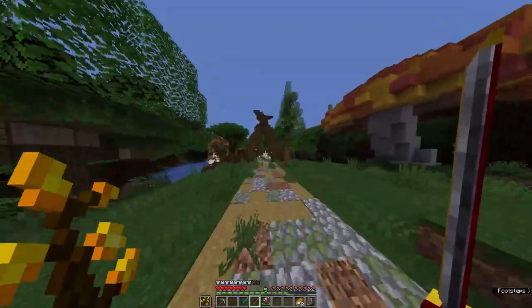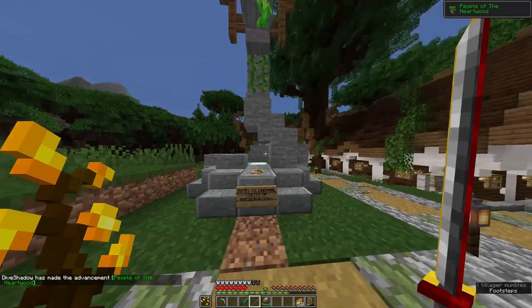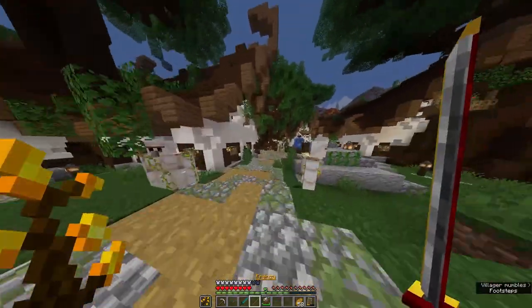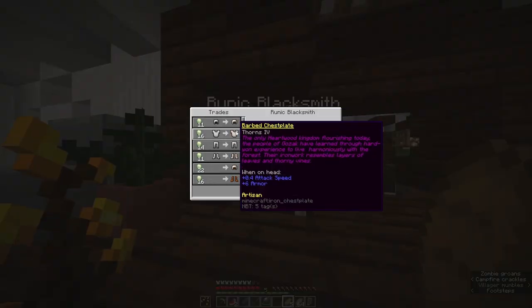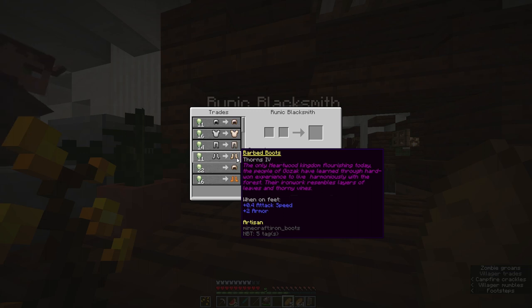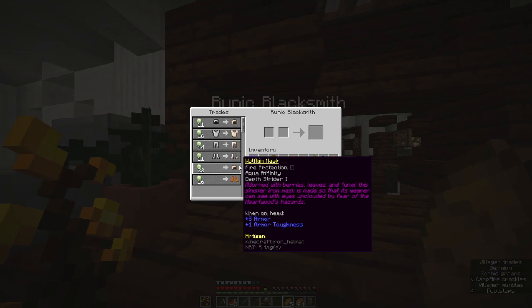There are many things along the way to Furtide, such as the town of Gozak. I want to see if anything is new or different here. There's a new statue for gifts to Dremel, deity of preservation. There's something new — the Riddick blacksmith — which has barbed armor, a wolfkin mask, and branch leaper strides. The Barbed Helmet has Thorns 4: 'The people of Gozak have learned through hard-won experience to live harmoniously with the forest. Their ironwood resembles layers of leaves and thorny vines.' It gives extra attack speed, armor, and thorns. The Wolfkin Mask has Fire Protection 3, Aqua Affinity, and Depth Strider — plus 5 armor, plus 1 armor toughness.